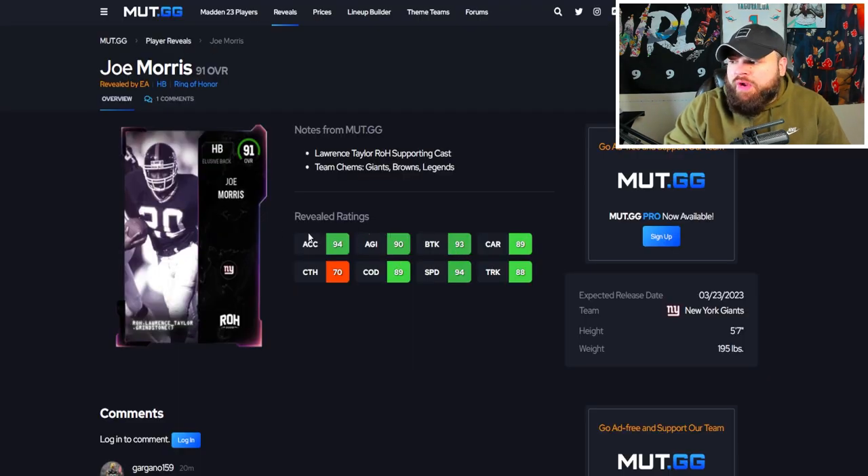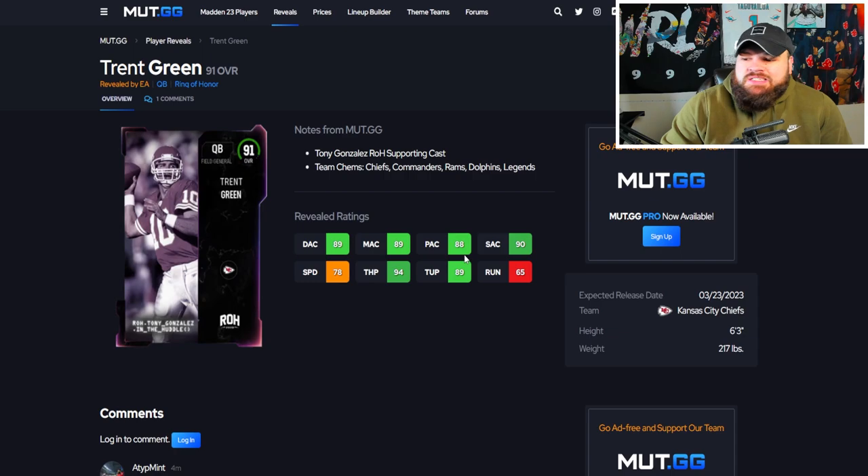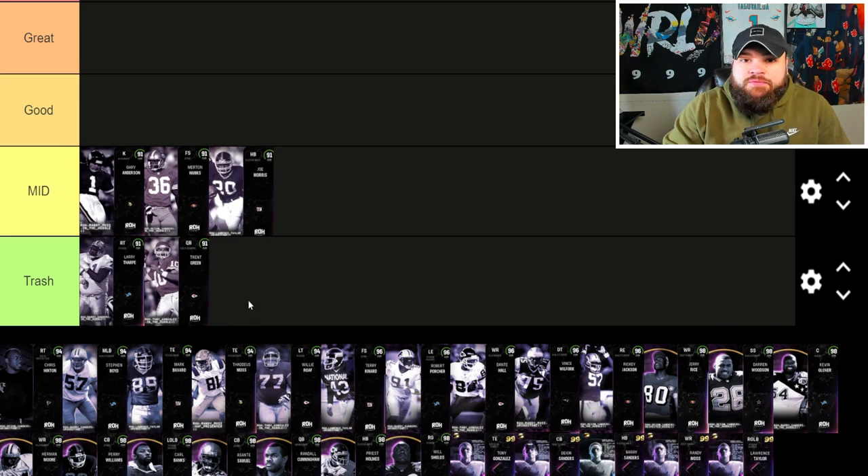After that we get Joe Morris, a 94 speed running back. He's going to be somewhat decent on a theme team. He's not terrible, but he'll probably be the worst card in the mid tier. He's a 91 overall Field General and not going to get any crazy abilities, so for that reason he goes right here.